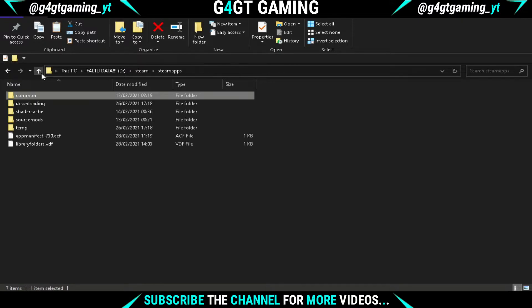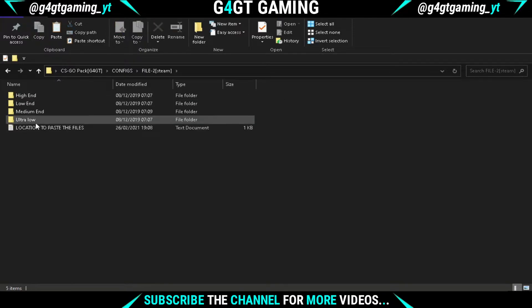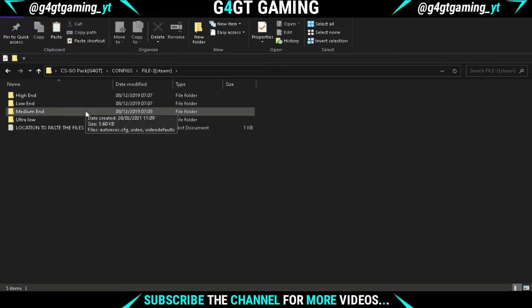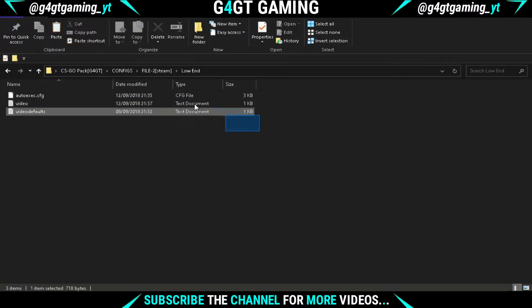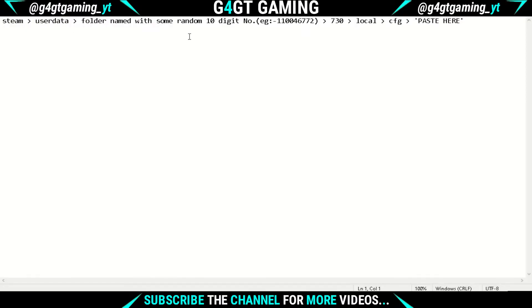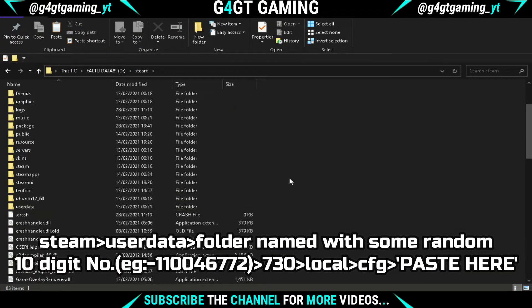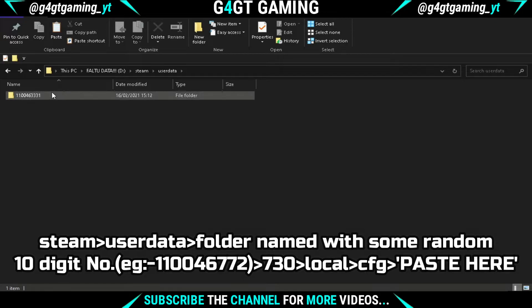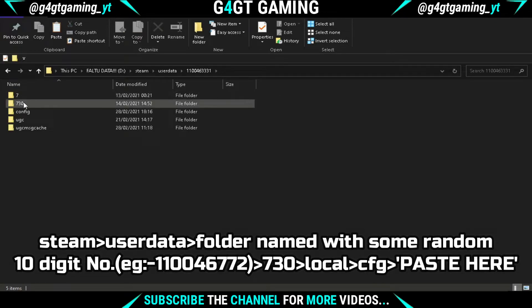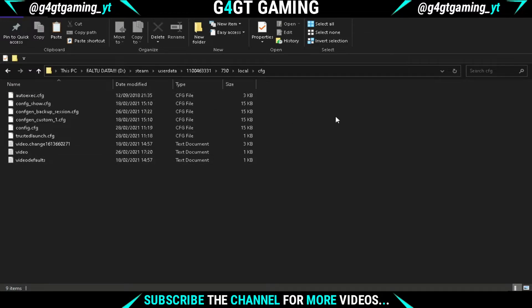Now go back to the CSGO pack and open File 2. There are a few configs according to your PC — choose the one that suits your system; I'm choosing the low-end one. Open the folder and you will see 3 files — copy all of them. Go to the Steam folder, find the folder named UserData, open it, and you'll see a folder named with a random 10-digit number. Open it, then open the folder named 730, then the Local folder, and finally the CFG folder. Open it and paste the files.